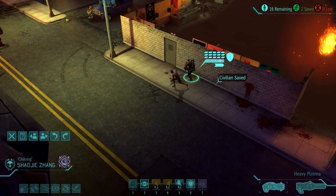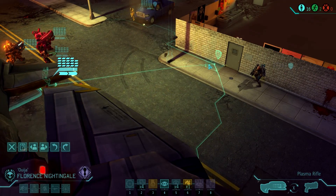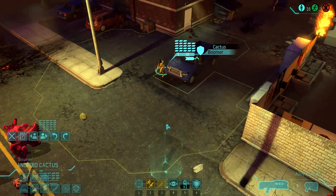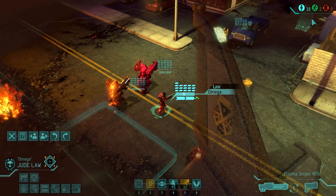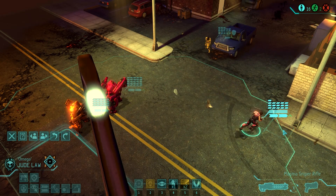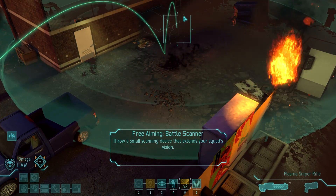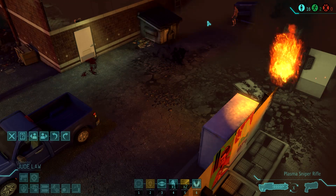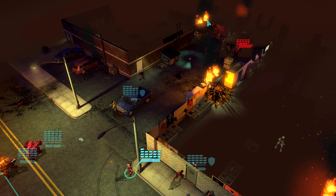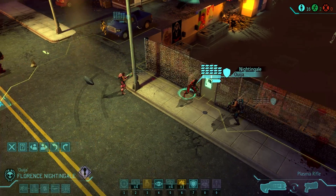I'm just going to pick up this civilian — might as well get him out, just in case there were enemies around the corner. We're going to split into two different groups. I don't like splitting into three, even though it makes sense, because you could have like two people on kind of each front. I'll put Jude Law right here, and we'll probably toss in a battle scanner as far as we can throw it down the middle. We see a bunch of berserkers, but I really doubt that they are going to see us on this turn.